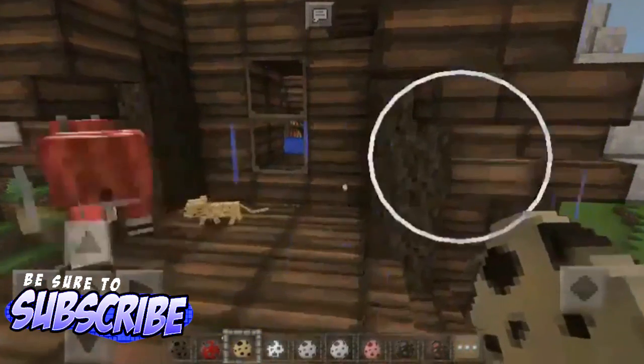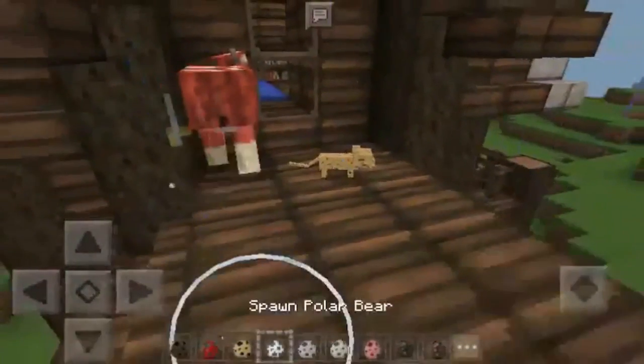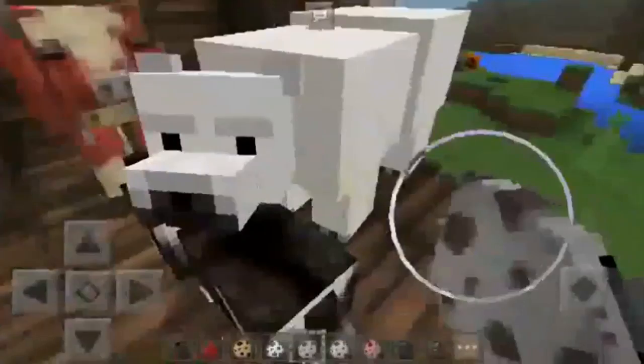Let's spawn an ocelot — oh, it's so cute! Come on, out of the way mushroom. Oh, it's so cute. The polar bear looks the same, not anything different. The wolf — whoa!